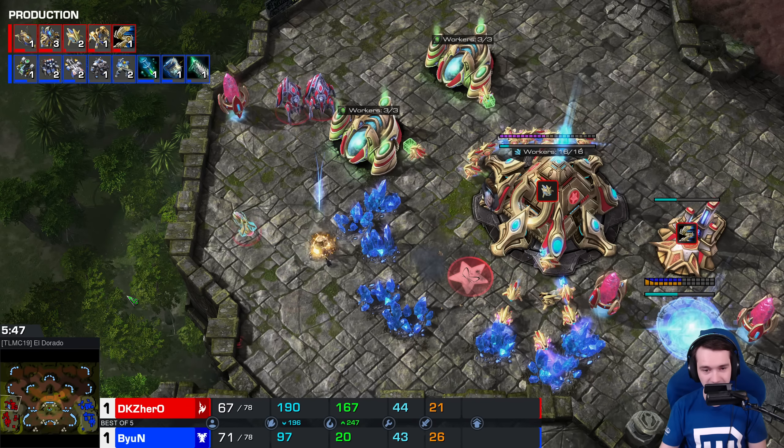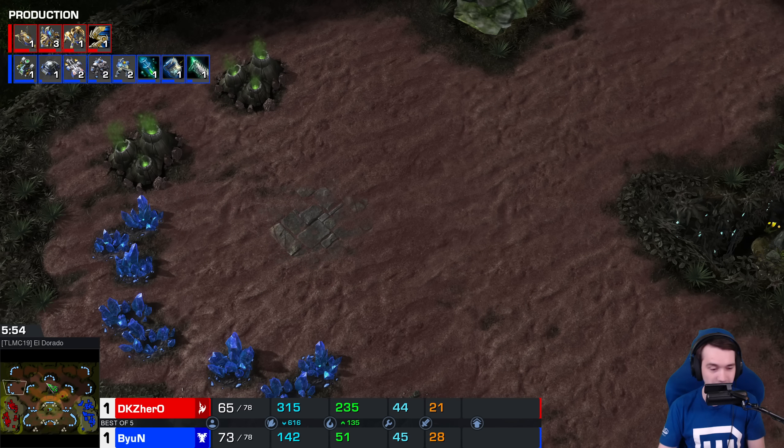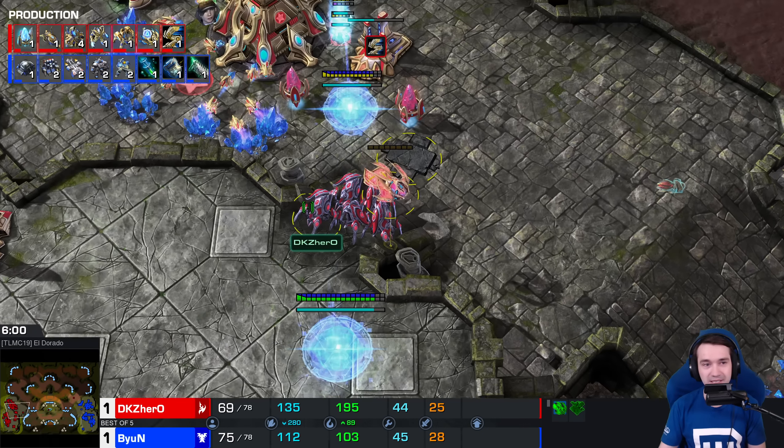They both saw it. The observer surprisingly didn't even get hit by the barracks, but the marines will take it out. We saw it inside the barracks. Hero — it's not terrible, it's not like this has gone horribly wrong or he's taking a lot of damage. It just feels like an emotional defeat in the early game, where Beyond gets away with the proxy barracks and gets in with the widow mine drop again.